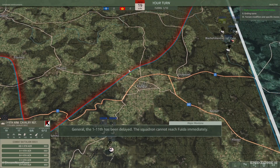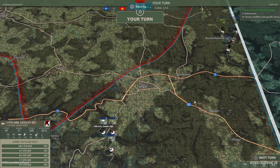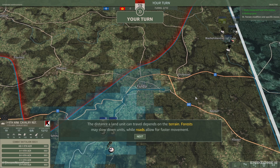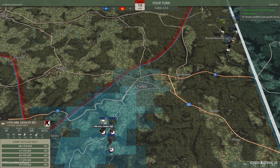The 111th has been delayed — the squadron cannot reach Fulda immediately. We hit 12 action points and used all 12. It can no longer move or fight this turn. End your turn using the next turn button. The distance a land unit can travel depends on the terrain — forests may slow down units while roads allow for faster movement. You can change the speed of unit movements with the game speed button. Select and move the 111th ACR to Fulda.